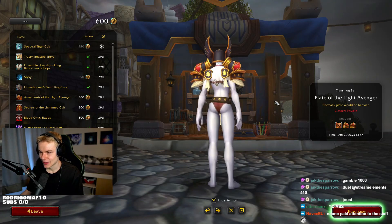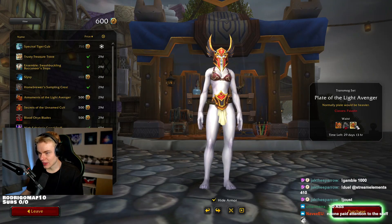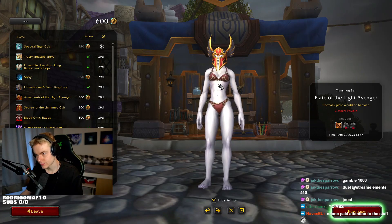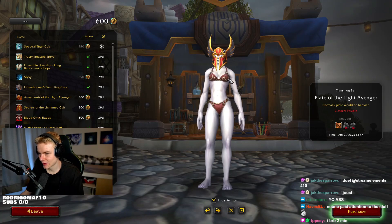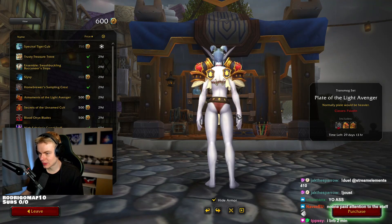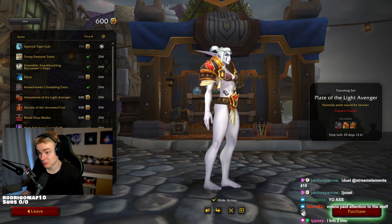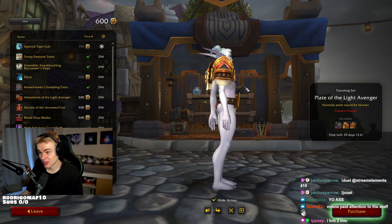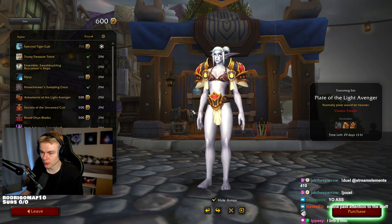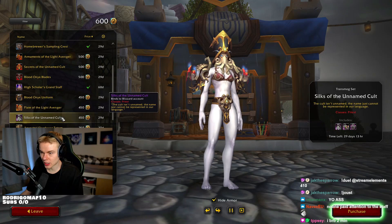Pala — it's like a Viking kind of theme. Shoulders — they're very paladin-like. Kind of looks like the Judgment set, same color scheme as the Judgment set almost. Pretty cool. Bit clunky though.